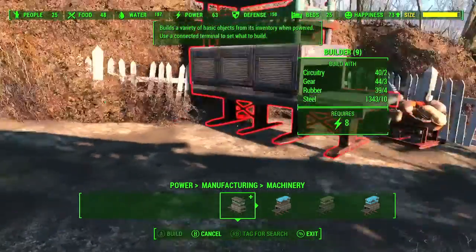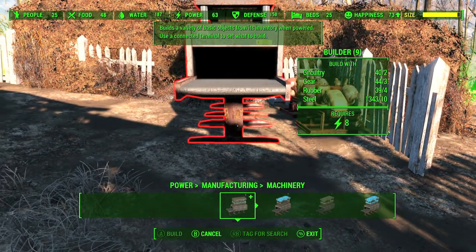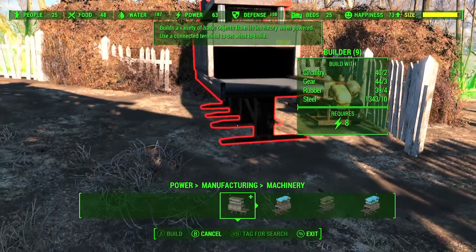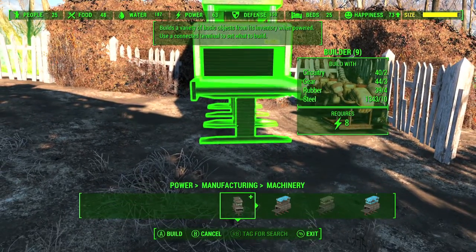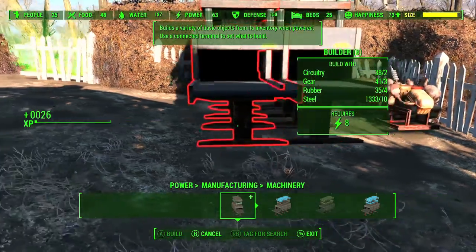Go into machinery and your first option is going to be called the builder. You need to build this to get the achievement. I recommend building at least a couple — I built four, so I recommend having about three to four. That will save you a bunch of time and make things a lot more efficient.